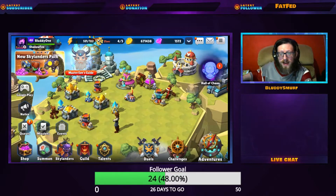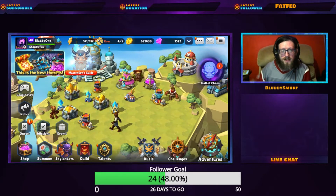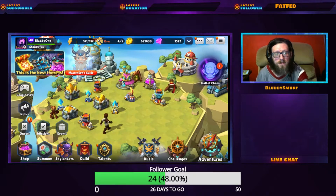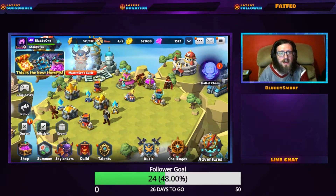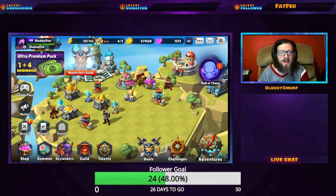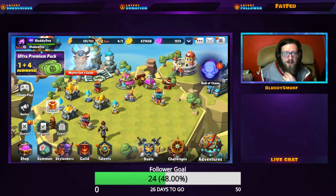There are also some adjustments to the arena. The mana contamination will be activated after 25 turns instead of 30 turns, so you will want to get your battles done even faster than before.